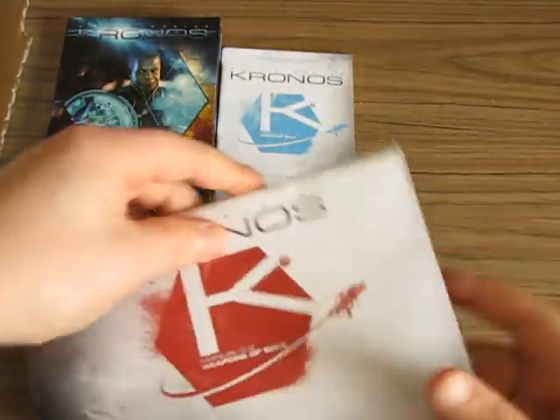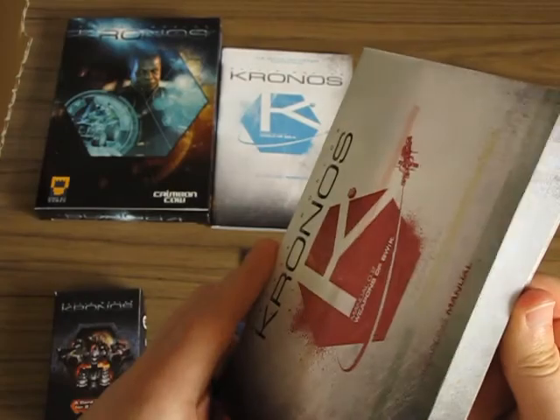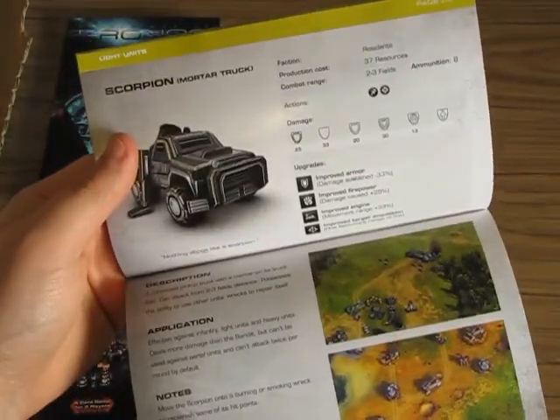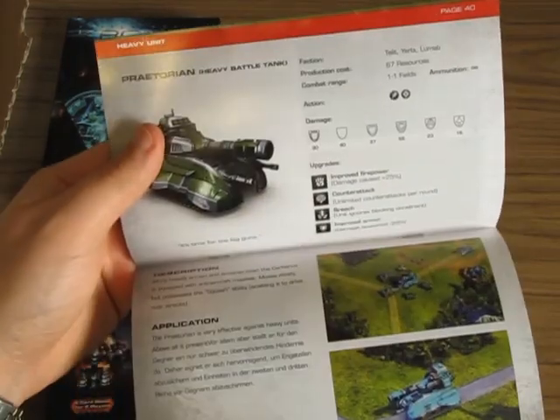The weapons manual has detailed information on each of the units that you can use and come across in the game, with a whole lot of pictures in there using in-game assets. It looks pretty slick.